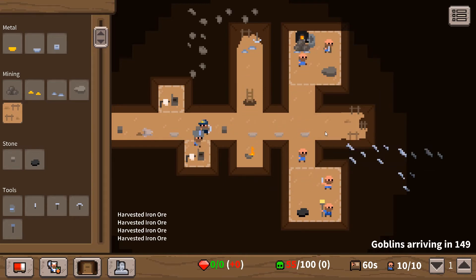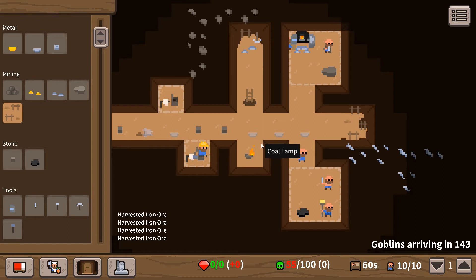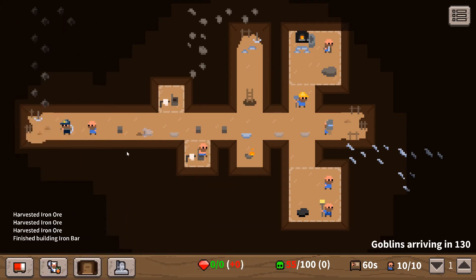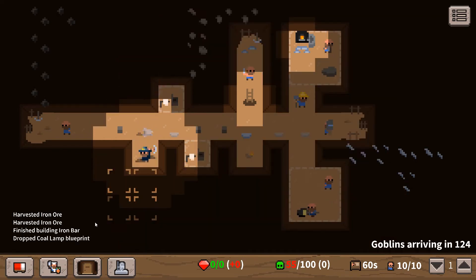Should be good for doing some smelting now. Toilets are made - nice! We need another room quickly. We need a rune to make the actual weapons in.